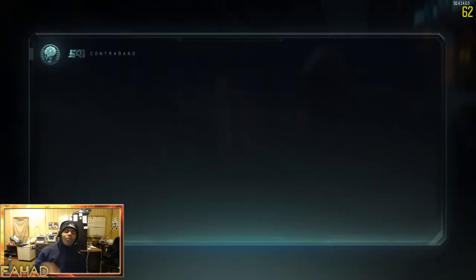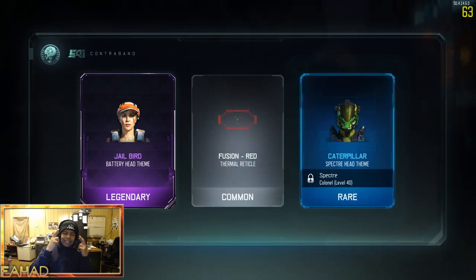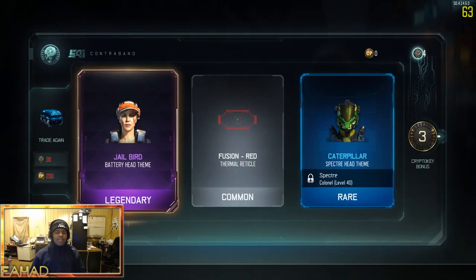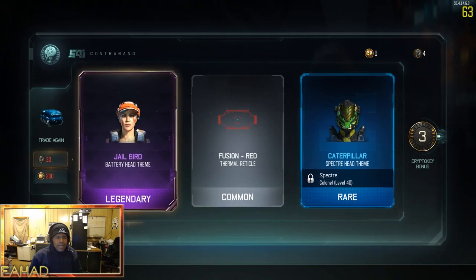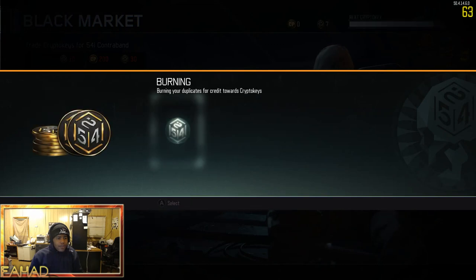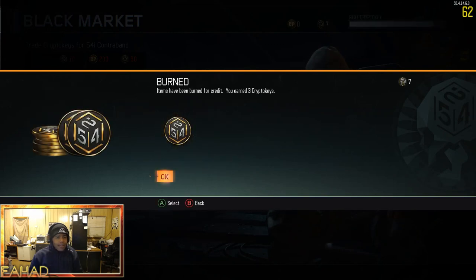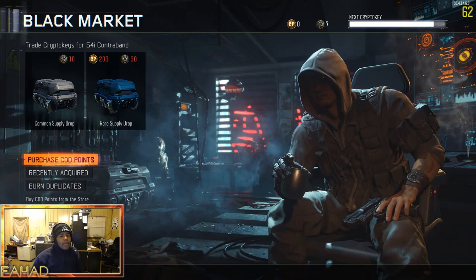This is our last one, we're gonna cross our fingers. All kinda duds — I don't like the caterpillar too much, the jailbird looks a little generic to me. And that's about it. Let's burn some duplicates and see if we'll get anything from the duplicates burned. I think all we got was 7 crypto keys. So we literally have to play a game to get any more, and I don't really wanna do that right now.